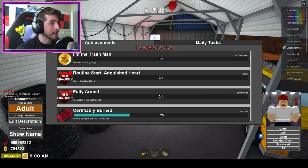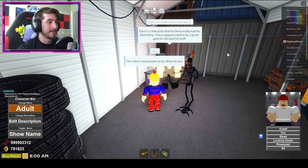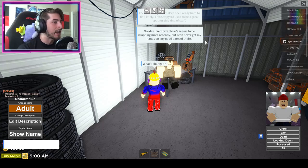She asks: 'Want to help him build a cool robot?' Sure, why not. 'Let's talk robot parts. The robot's impressive so far — what do you need?' 'There are a few parts that have been really hard to find lately. The scrapyard used to be a great spot for this kind of stuff — what's changed?' 'No idea. Freddy Fazbear seems to be scrapping more recently, but I can never get my hands on any good parts of theirs.'